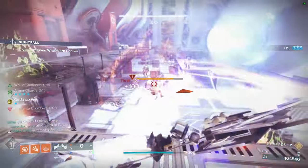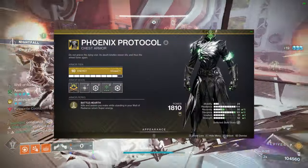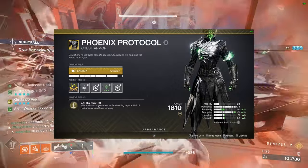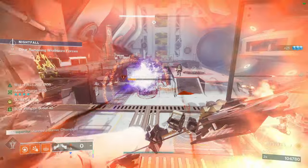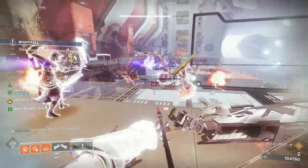The exotic armor used for this build is Phoenix Protocol. Since the whole goal is to spam Wells as often as you can, Phoenix Protocol is your best choice, since kills and assists inside your Well give you 50% of your super back quickly.